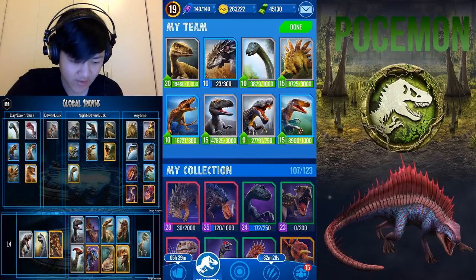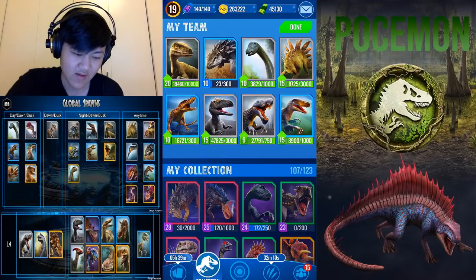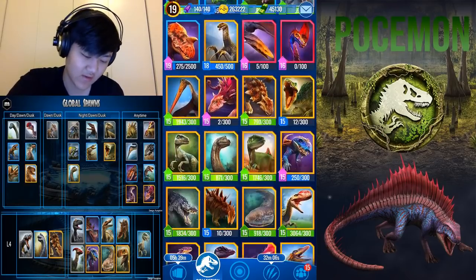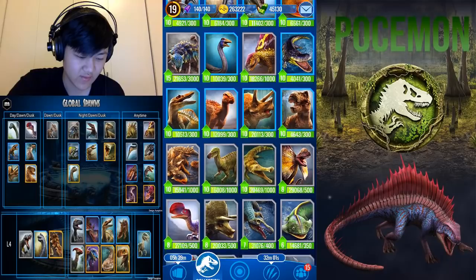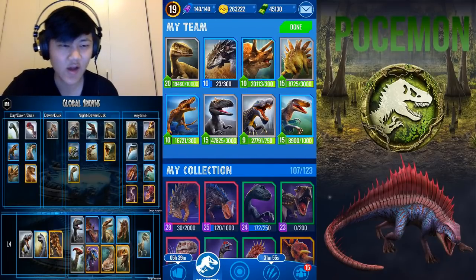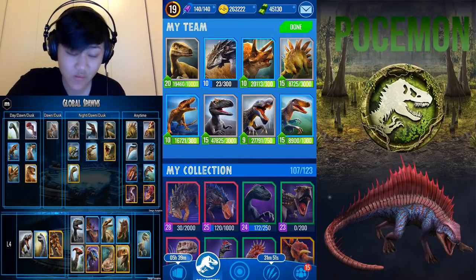Next we could go for Triceratops. Triceratops is a decent control dino, kind of like Sinoceratops in many ways, but Sinoceratops recently got a buff so they're not as similar anymore. Triceratops is more accessible and you will be using it until level 10 to fuse for Stegoceratops.